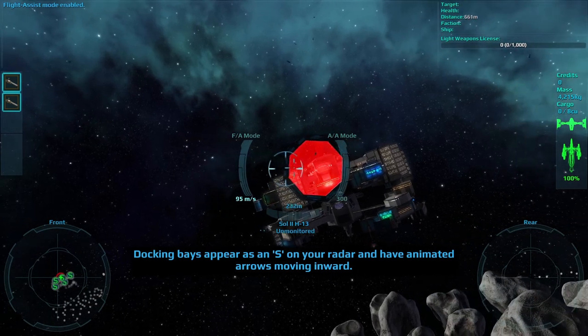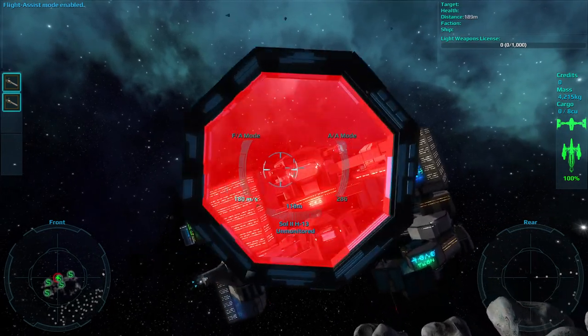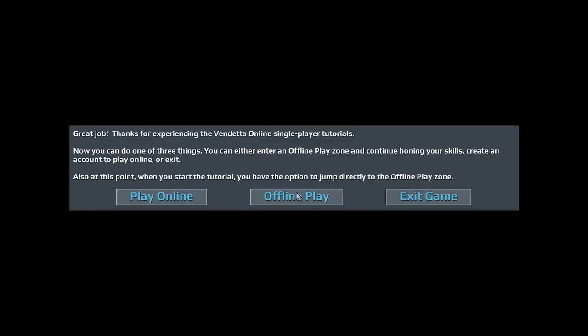Docking bays appear as an S on your radar and have animated arrows moving inward. Slowly fly into the docking bay and you will dock automatically. Congratulations, pilot! If you are ready to explore the galaxy, then select play online. Otherwise, you can continue to refine your flying skills through the offline free play mode.